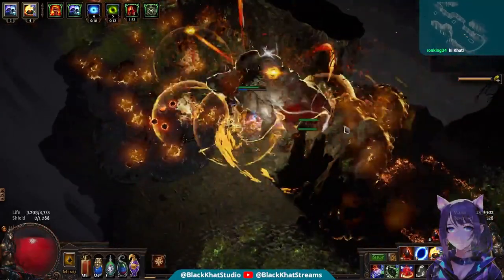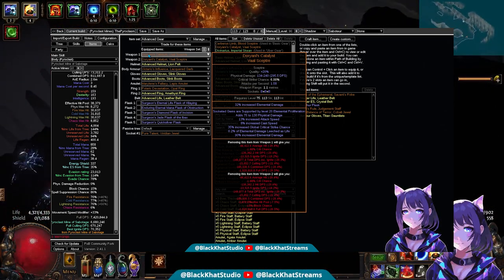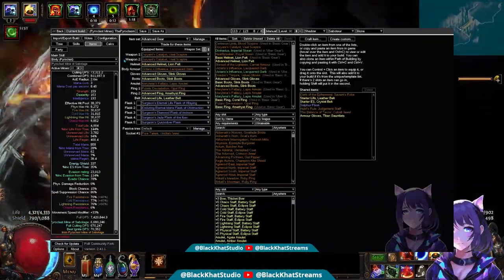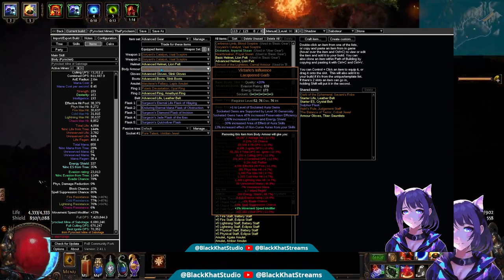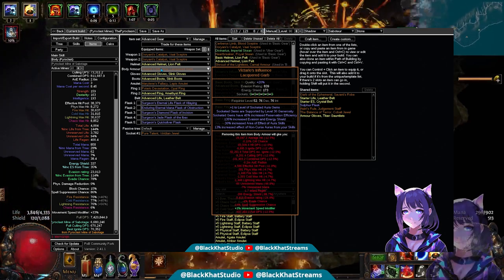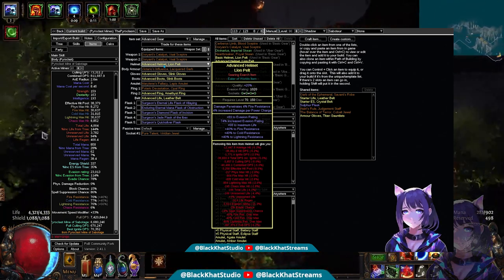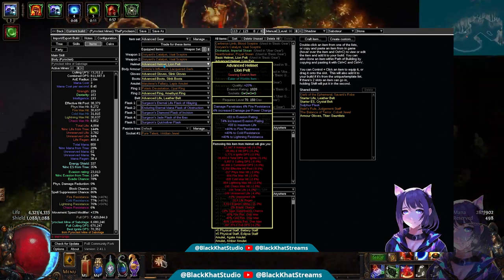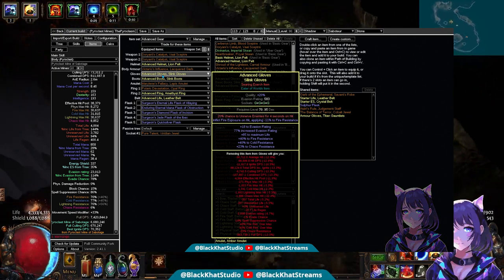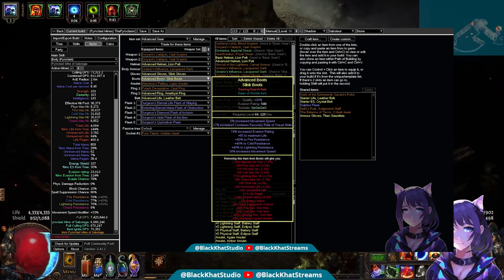When you upgrade to the advanced version of this build, you'll be trading your weapons for Doriani's Catalysts, which have a bit more kick to them. They require level 75 though, so use something else before that point to keep leveling and get some currency built up. For the advanced version, we will have a Victario's Influence instead of a Shroud of the Lightless — this is better for Mana Reservation, and the plus one to Aura Gems is really good for Pyroclast Mines, as they are one of the mine gems that is technically an Aura Gem as well. For our helmet, we will have upgraded it so that it has Searing Exarch and Eater of Worlds Implicits for damage. Our gloves have been upgraded to standard rare gloves with Eater and Searing Exarch Implicits as well. Next are our boots, also with more Eldritch Implicits.